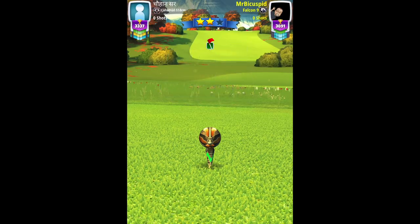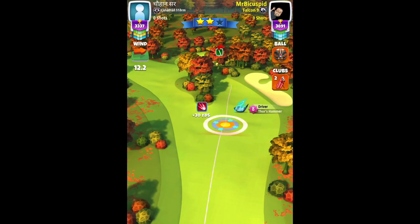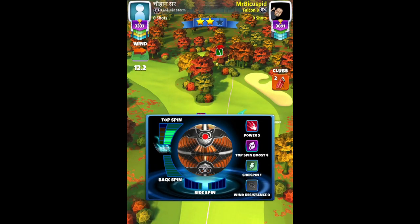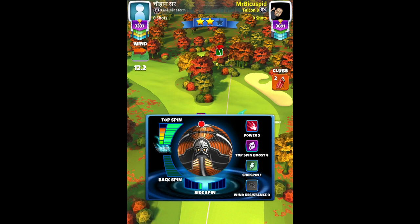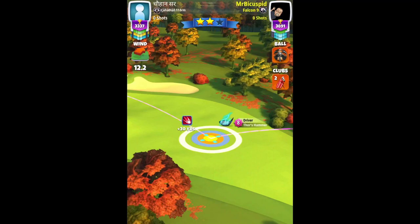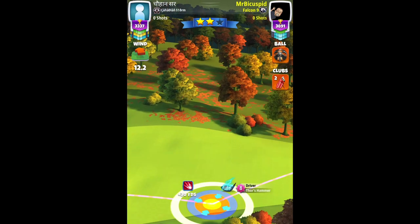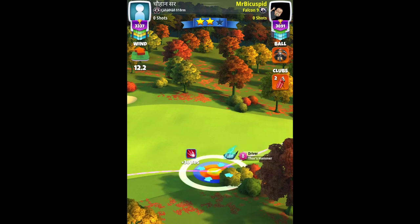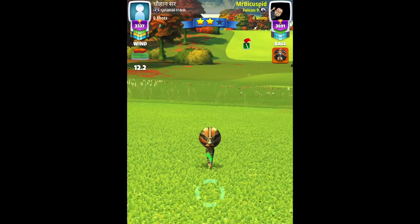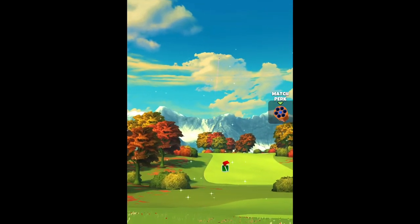Hole five par four. I'm showing you my opponent's play with a premium ball — using the owl ball and Thor's armor level eight — just in case if you are interested in an overpower drive with a topspin boost ball and a power five ball. You can play this way if you would like. Great shot.